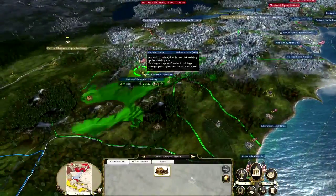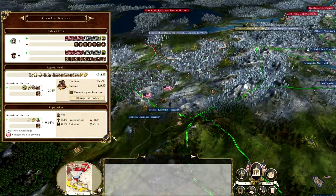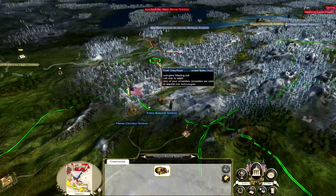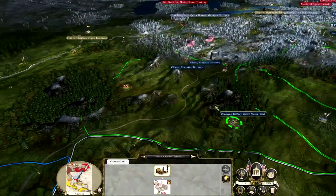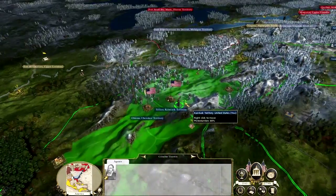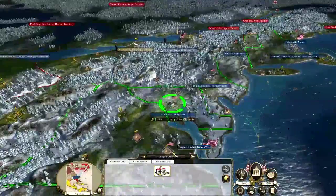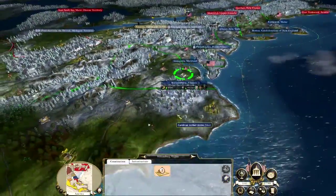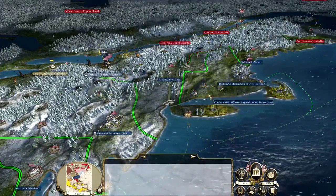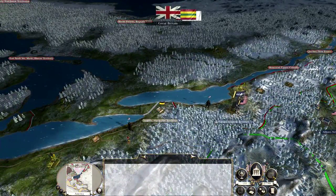Let's continue to siege. What's happening down here? We need to wait for the population to sort of surplus. What can we upgrade here that will help public order? Nothing really — we have to wait to update these regions. We're still making two thousand per turn and we do need to re-upgrade the regions we lost, such as Williamsburg. We do need to repair as well. We'll continue the siege.